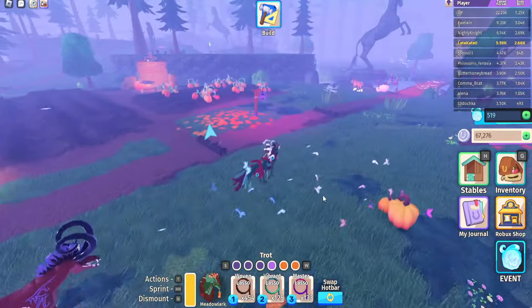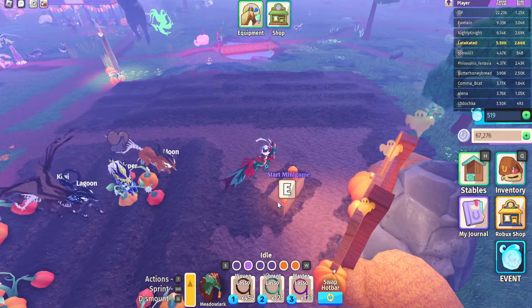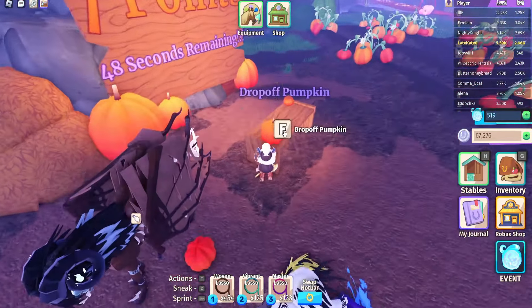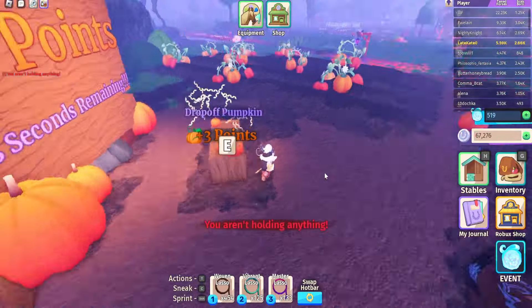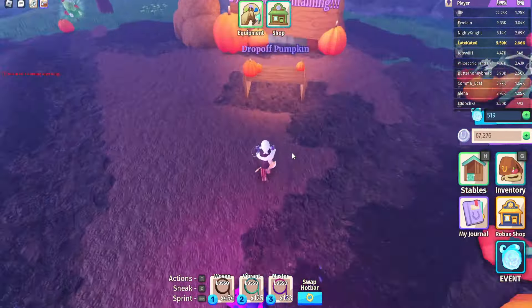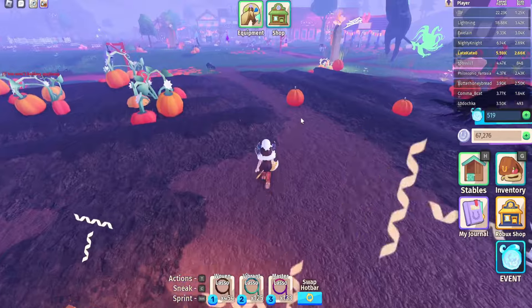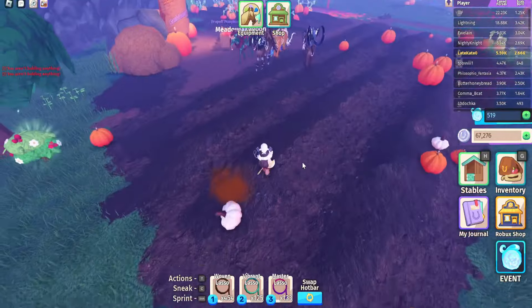The last thing to go over for the event so far is the minigames. The first is the pumpkin minigame. You go up to the start minigame prompt and pumpkins will appear on the side that you can collect — you can do it on your horse or off your horse. You go up to the pumpkins, pick them up with the button it tells you to use, then go drop them off at the stand. There are different values for each pumpkin: a normal pumpkin is 3 points, a cursed pumpkin is about 5 points, and the bigger they are the more points you get. If a pumpkin glows or looks different, that means it's worth more points.